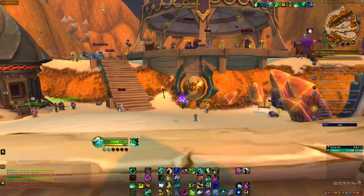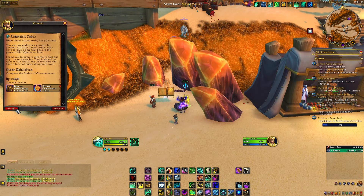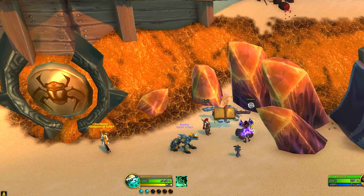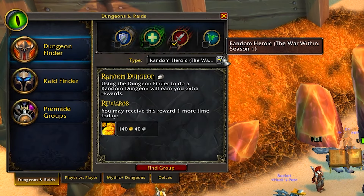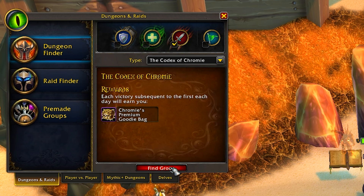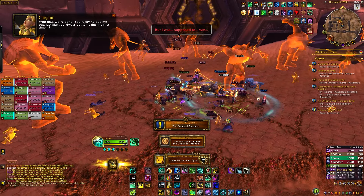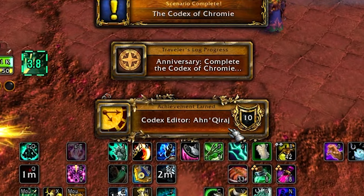On the northern side of the tent you'll find Chromie, who gives you a quest to complete the Codex of Chromie event — accept this quest first. Then open the group finder, search for Codex of Chromie, and queue up. Once you finish the event you will get the Codex Editor achievement.